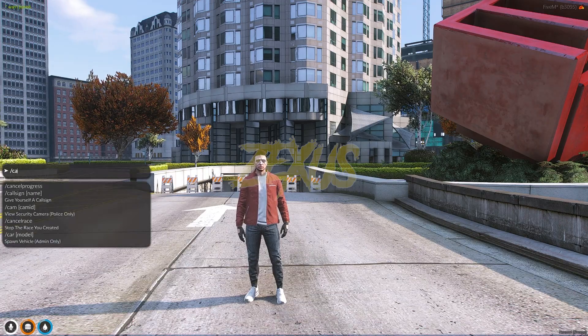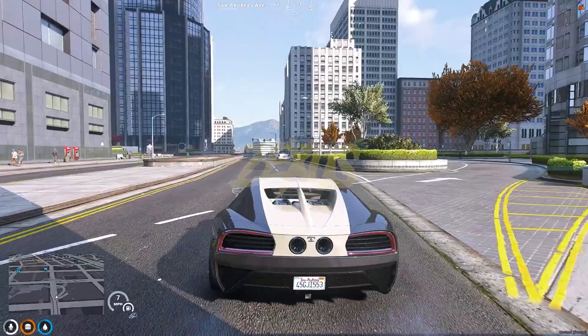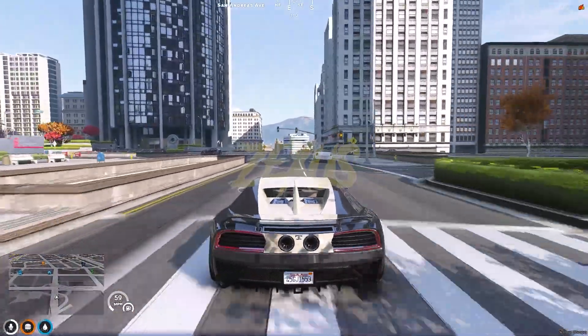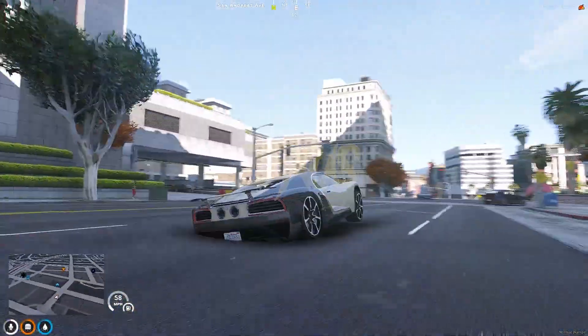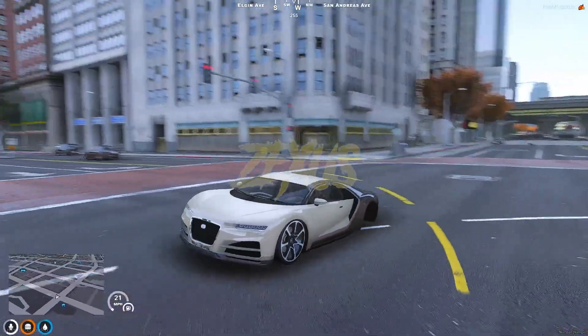Now let's start the server. We are in the server now — let's spawn a car and jump it from here. As you can see, the wheel of the vehicle got broken.